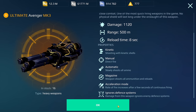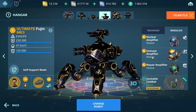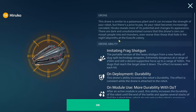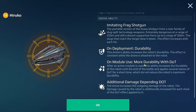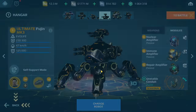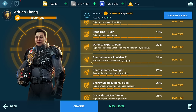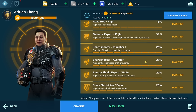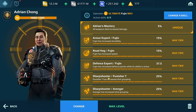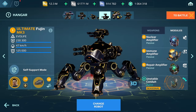The ultimate Fujing with the ultimate Avenger and Punisher T. Modules: Nuclear Amplifier, Immune Amplifier, Repair Amplifier, and Unstable Conduit. I have a drone focused on durability — because it keeps healing up, it allows me to build up quite a health stack. I have my pilot here as well. I tried using Sharpshooter for the Punisher T and the Avenger just to see how it would work out, and I quite like the results — although I don't love using a separate skill just for one weapon.